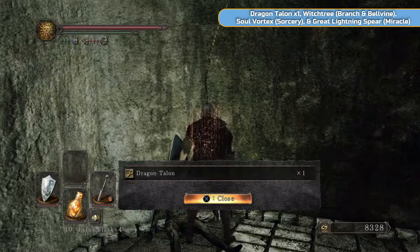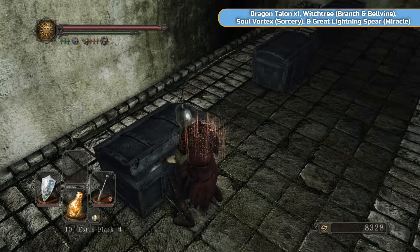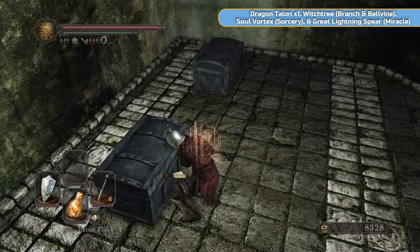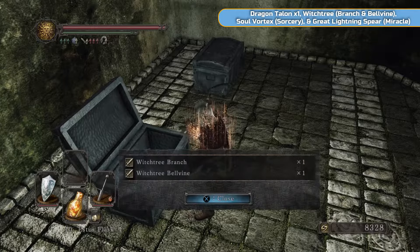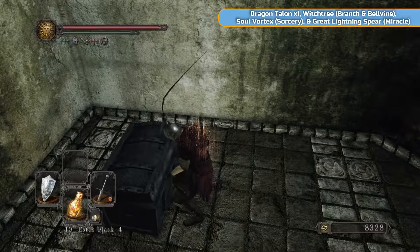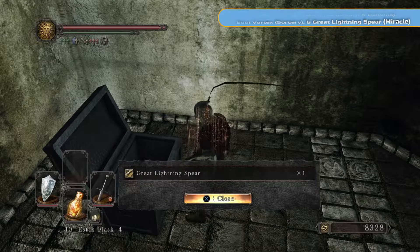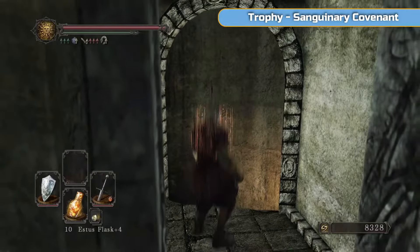We're going to do a bit of cleanup here at the beginning. We're going to get the Dragon Talon, which is a key to one of the DLCs, a sorcery, a miracle, and a couple of weapons — a Witch Tree Branch. They're a sword and a shield. I've never actually used them, but they're there if you want them. Most importantly, we need the miracle, the key, and the sorcery from down here.